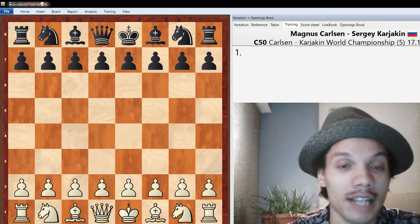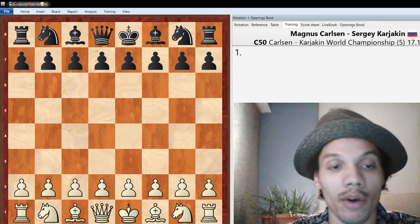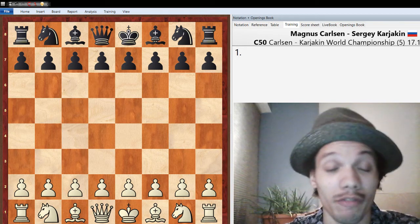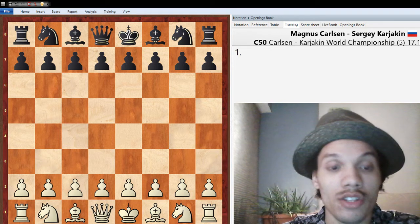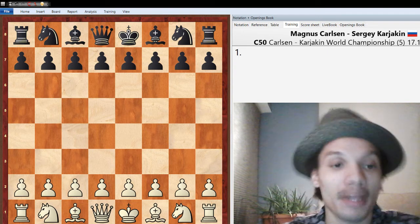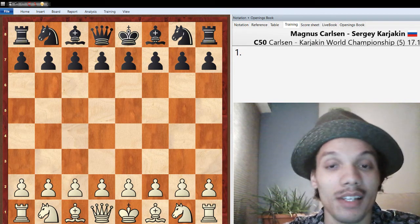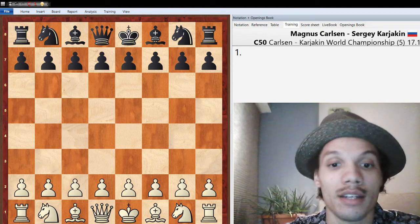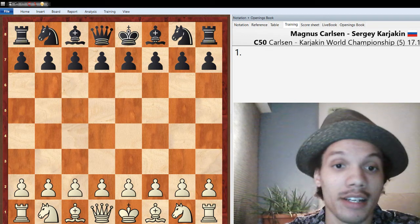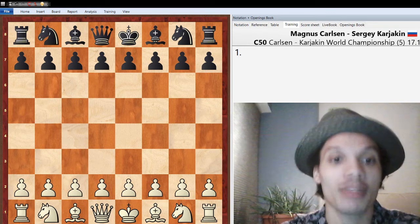Both sides each had white two times and black two times. Particularly in Games 3 and 4, Carlsen was the one with the upper hand — he actually had winning positions and failed to convert them because Karyakin was a very stubborn defender. Yesterday was a rest day, and coming out of that rest day, I was really curious to see how Carlsen would strike with the white pieces, because he's certainly played the better chess over the course of this event, but the results haven't reflected that.